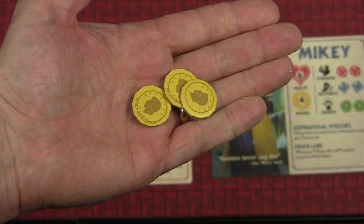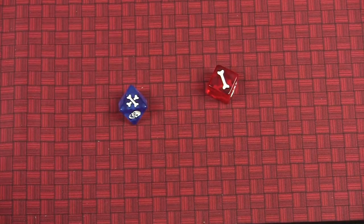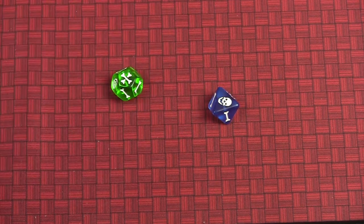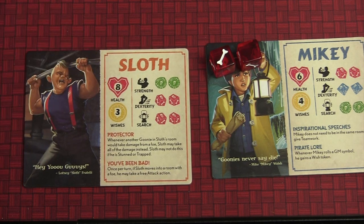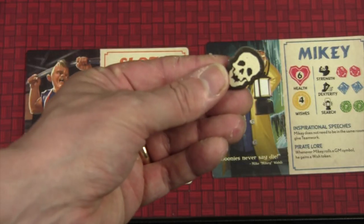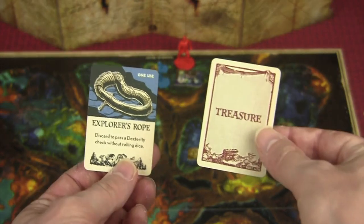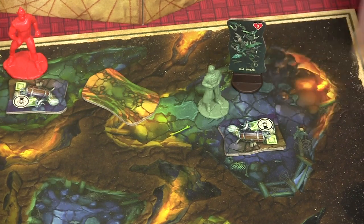Each Goonie starts with a number of wish tokens, and they gain one on each of their turns. A wish token can be spent to upgrade the smallest die on a check to the next level — a d6 to a d8, or a d8 to a d12. In addition, another player can spend a token to contribute one of their dice to the check, with the restriction that a maximum of three dice can be rolled on any one check. Bone symbols are successes, while the GM symbol rewards the GM with a GM token, which are sort of like wish tokens for the GM. Successful searches result in gaining items and treasures, while successful attacks could result in removal of that foe.